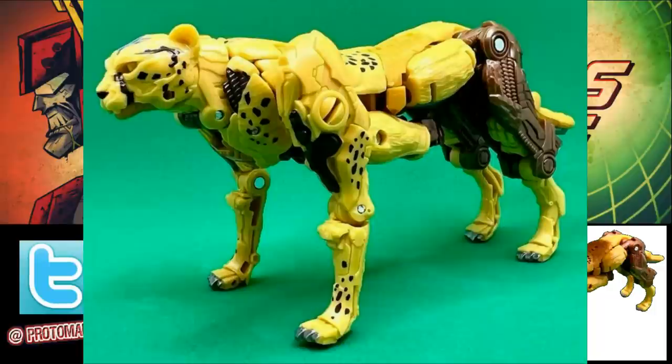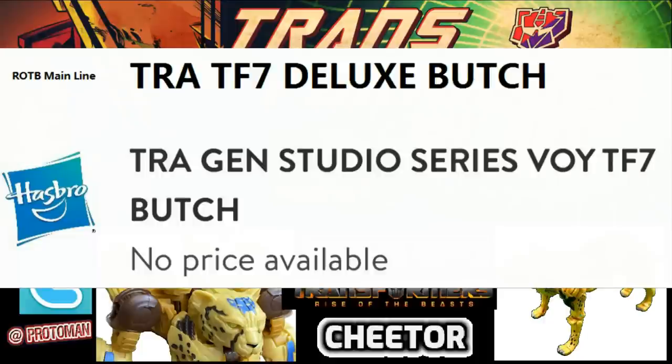Cheetor had two primary listings that were leaked all those months ago, I believe in July or June. His codename was Butch. We had a TF7 Deluxe Butch deluxe class listing, and we had a Trogen Studio Series Voyager class TF7 Butch listing.